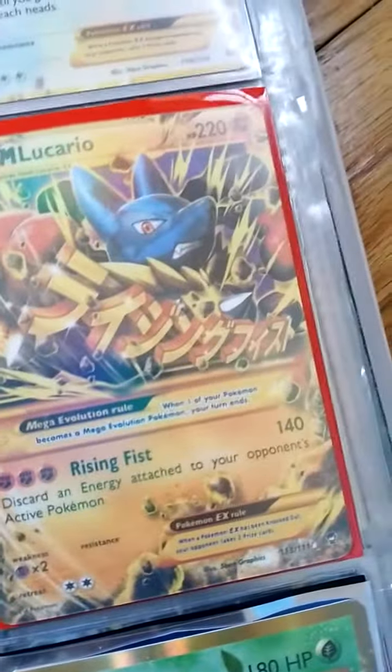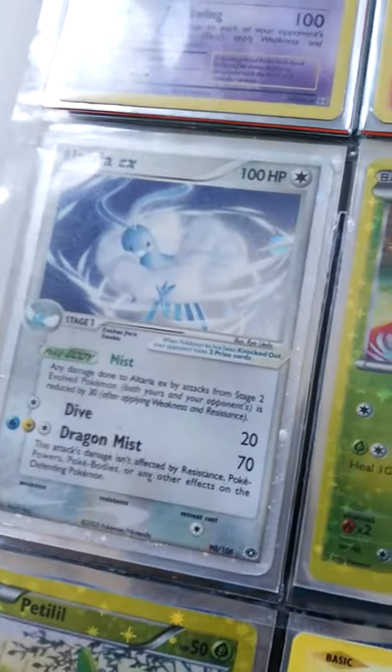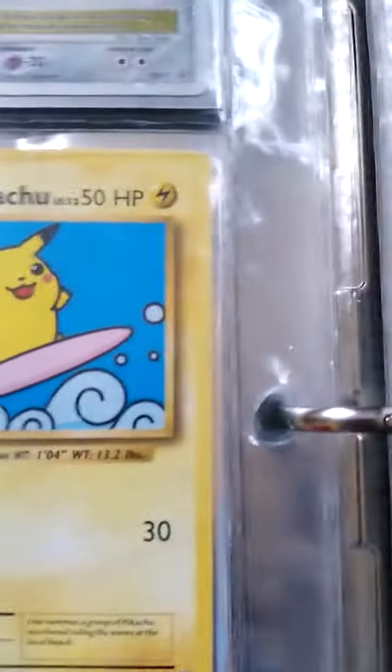Mega Lecaro EX Secret Rare, Mega Gengar EX Secret Rare, Mega Manectric EX Secret Rare, Venusaur EX Secret Rare, Nita Queen Secret Rare Old School — and yeah, this is also Old School. Infernape Secret Rare, Yoga X Secret Rare, Ulteria EX Secret Rare Old School, Chikoria Secret Rare, Surfing Pikachu Secret Rare Old School.